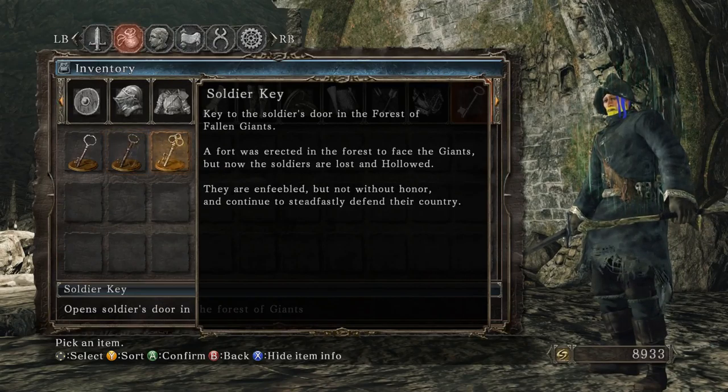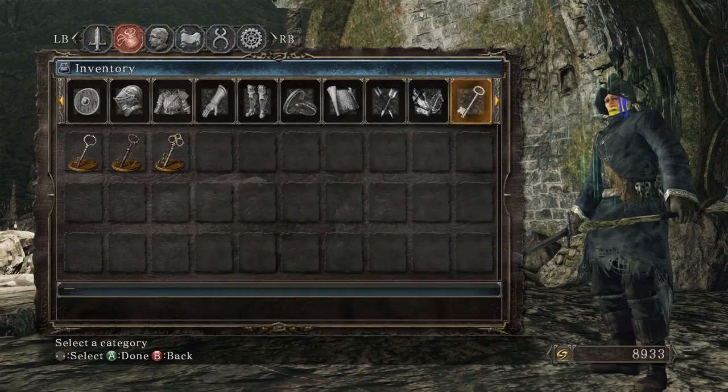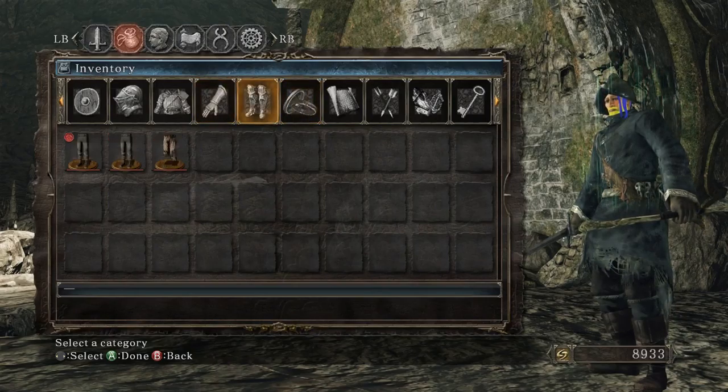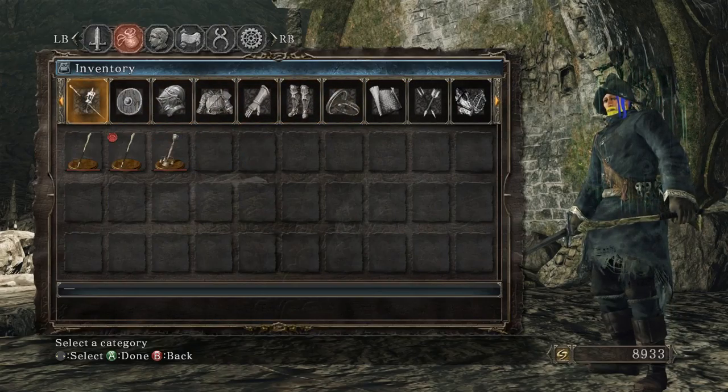Key to the soldier's door in the Forest of Fallen Giants. The fort was erected in the forest to face the giants — so it was created for this war, and now the soldiers are lost and hollowed. They are enfeebled, but not without honor, and continue to steadfastly defend their country, as we see when they hit those trees that still look like giants.